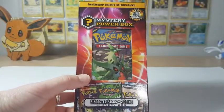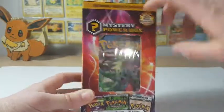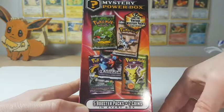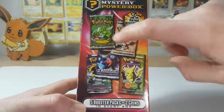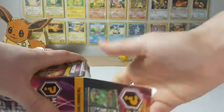In this you get five booster packs and two coins in every single box. However, they've put in first edition and rare old packs. So you can get Fossil, Jungle, Call of Legends, Diamond and Pearl Stormfront, and Fire Red and Leaf Green. Really what I'm hoping for is one of these two, but I've heard they're extremely rare and you don't get them in very many.